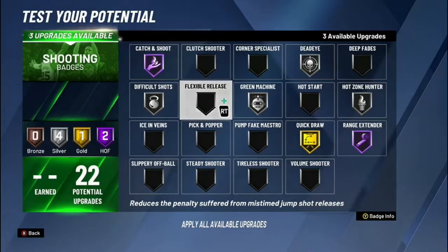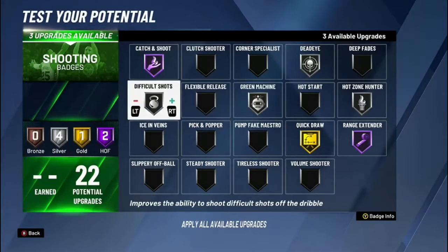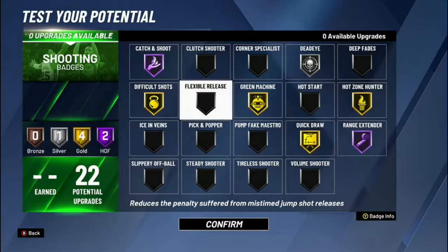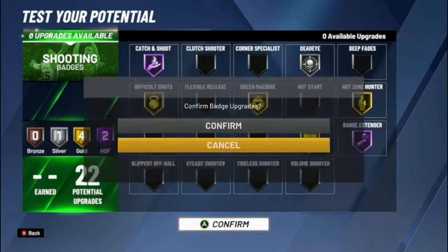If you're mistiming your jump shot that badly you probably shouldn't be a shooter anyway. With your last three badge points, you can upgrade to gold difficult shots, gold green machine, and gold hot zone hunter.